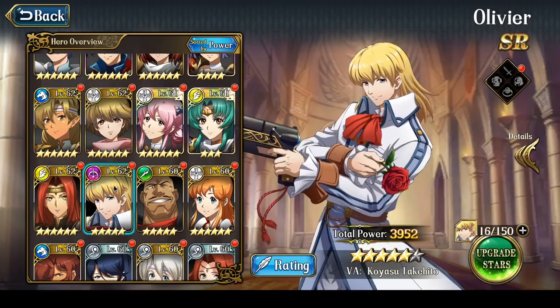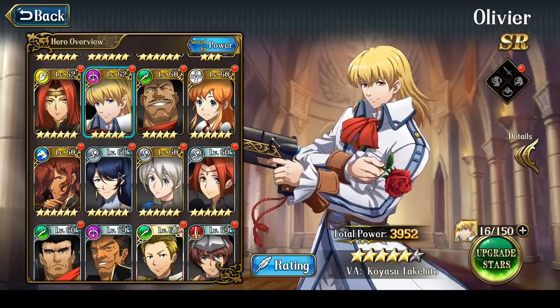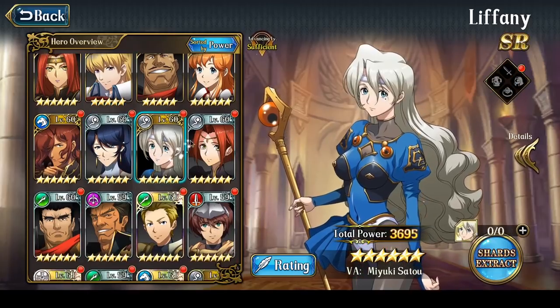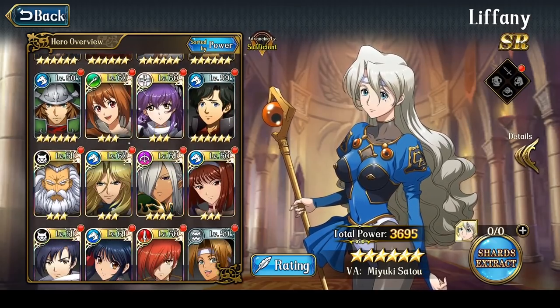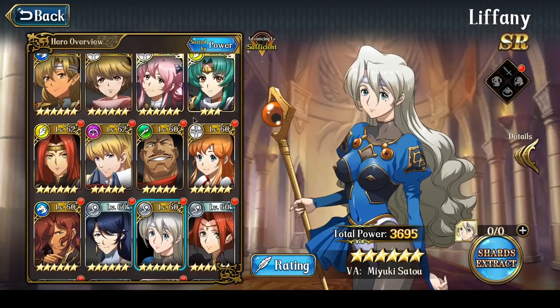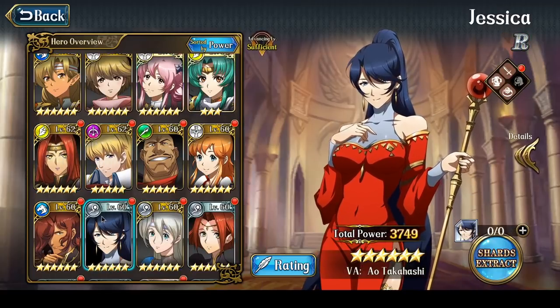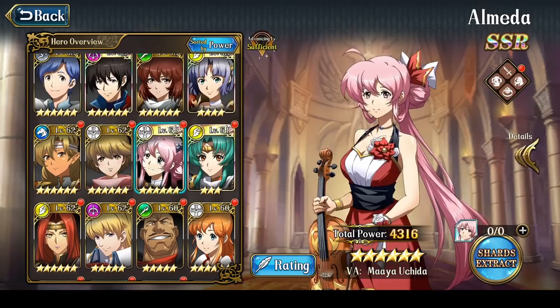Actually, I think I use more than 32 as a side note, because characters like Olivier and Varna get used for Ancient Beckoning, Jessica gets used, and Liphany occasionally sees use. So there are more than 32 heroes actually used. Maybe 35 heroes total get used.